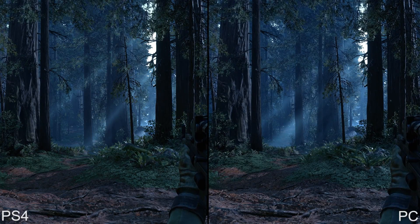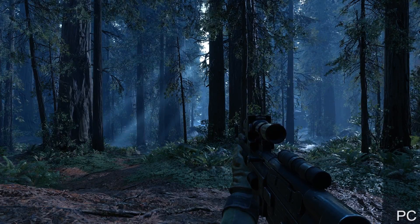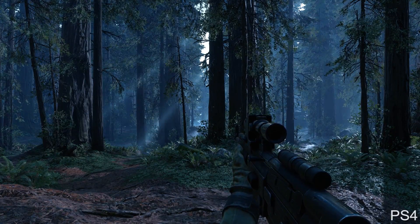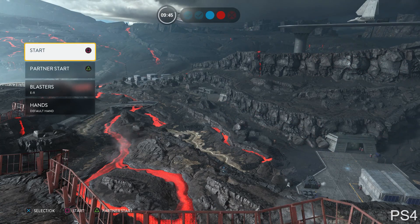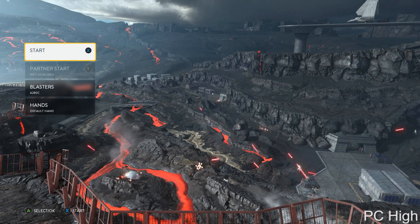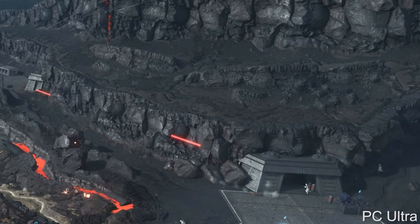Looking at scene level of detail, the two versions look very similar side by side, but toggling back and forth between PC and PS4 reveals plenty of extra details on the PC. In another area with a full view of the map, you can see extra details on PC using Ultra. Dropping to High more closely matches PS4, but there are actually details on PS4 which are drawn further out than the High preset. PS4 almost seems like a mix between High and Ultra in terms of terrain detail.